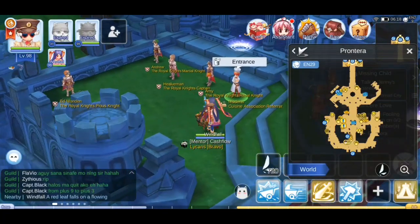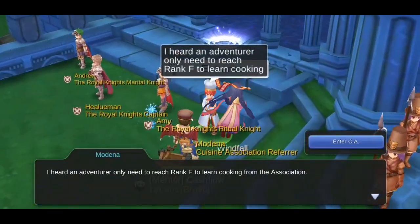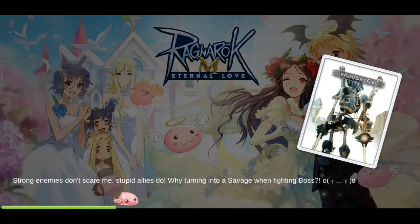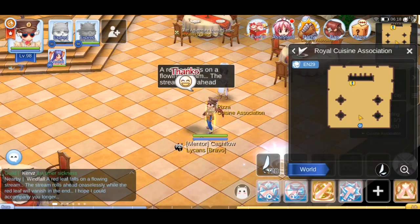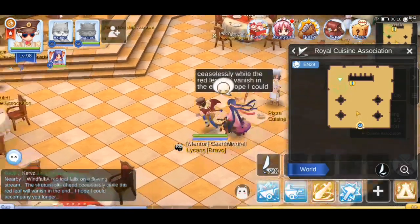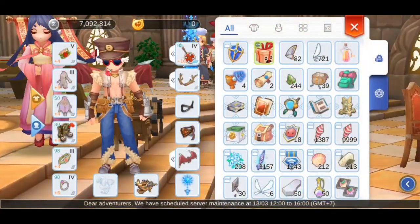The fastest way to get to The Cuisine Association is going to the north side of Frontera City and talking to this NPC. He'll teleport you directly to The Cuisine Association. Once you're here, you can do the quest to unlock Cuisine, but that's outside the scope of this video.